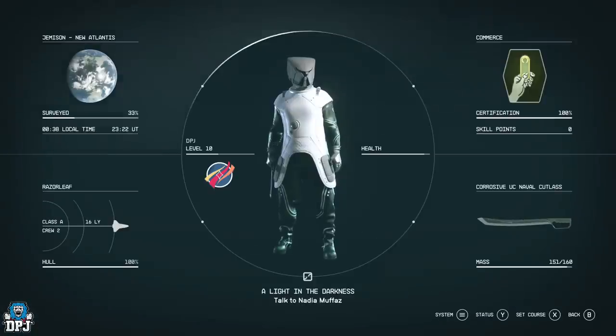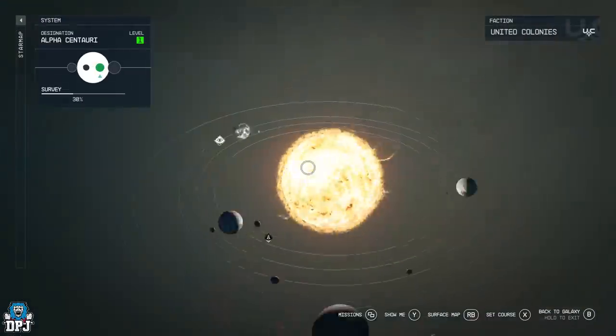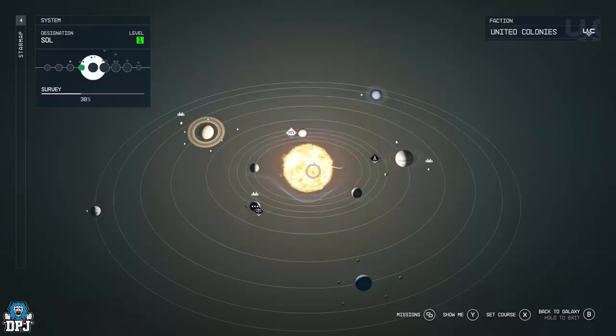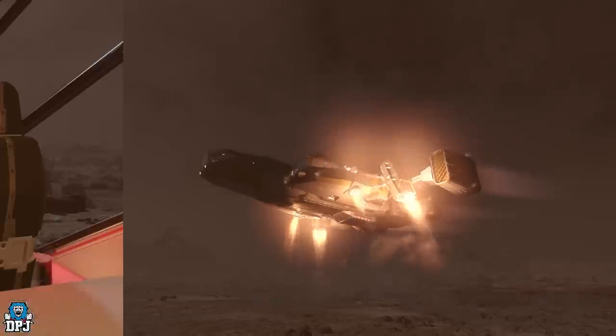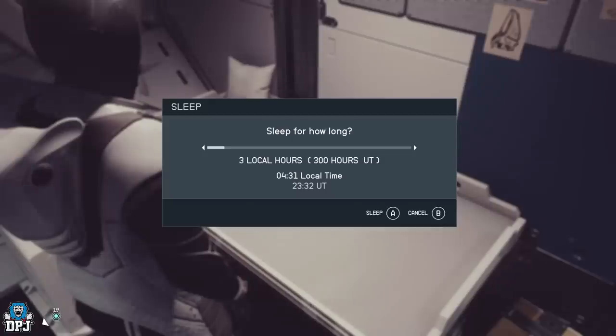To reset this chest, the fastest way is to head to Venus. Go to the Sol system as shown on screen, then head to Venus and land your ship. Get up, go to your bed, and sleep for six hours — this resets that vendor back on New Atlantis.